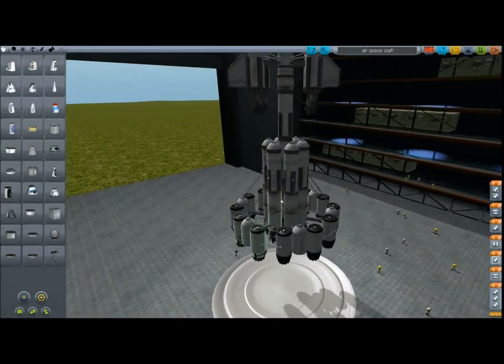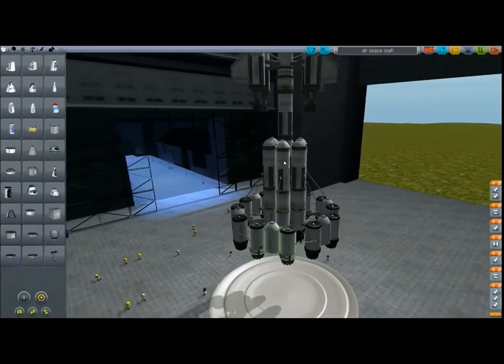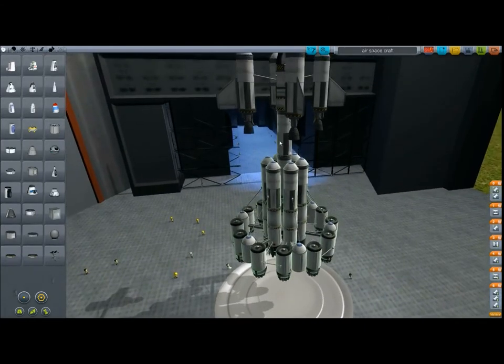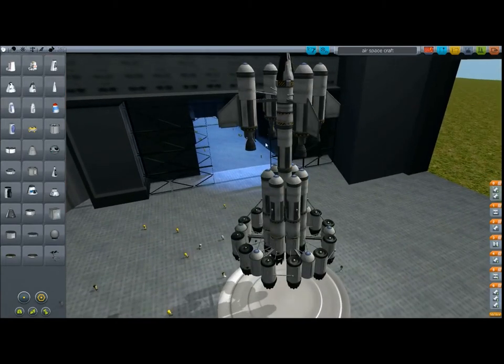After that you've got 6 boosters — not really boosters, just engines. After they're depleted you let them loose and activate the first main engine. After that you activate the last 5 engines — there's one beneath here. And that's it. So let's give it a test run.